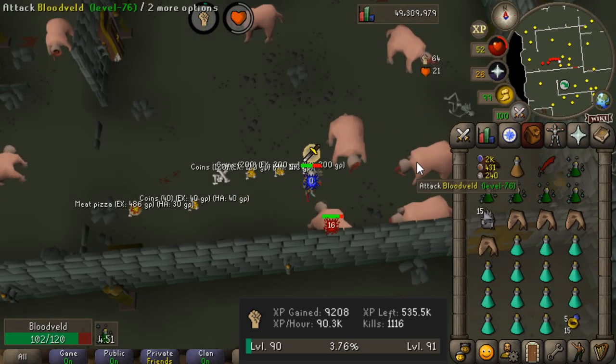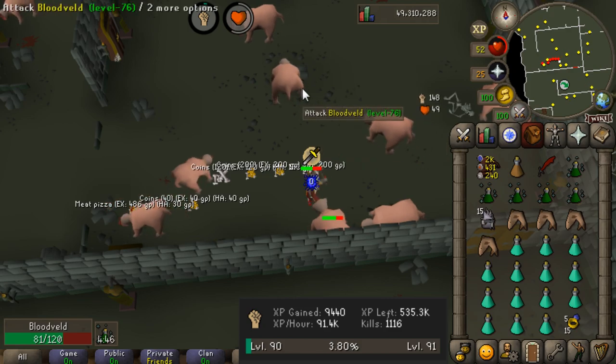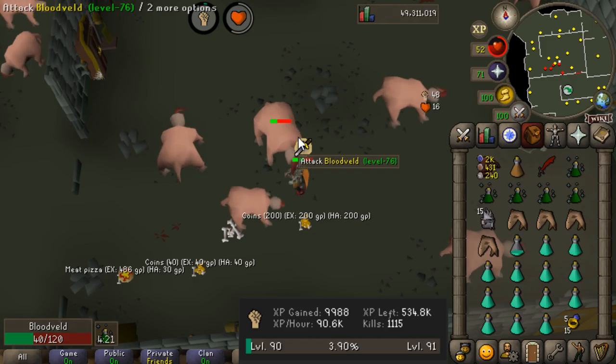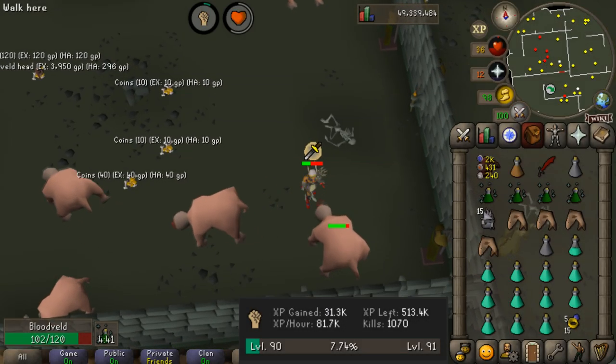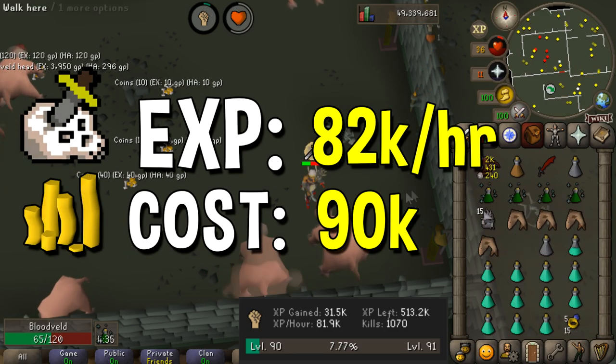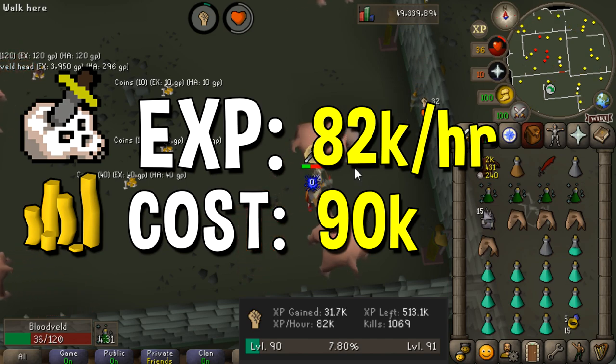We're going to be using the divine super combat potion the entire time so we shouldn't have any major downtime for stat boosting. We'll do around 20 or 30 minutes at each monster until we get a consistent XP per hour, then move on to the next one. Our XP per hour has stabilized with the leaf-bladed battle axe and we're getting around 82 or 83k an hour, which is honestly pretty good.